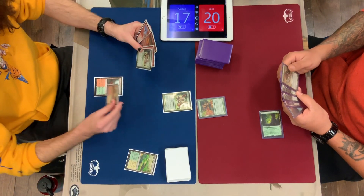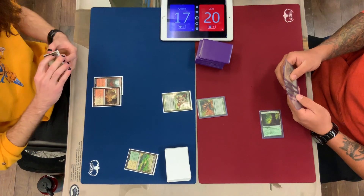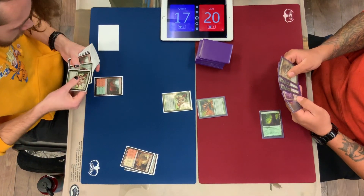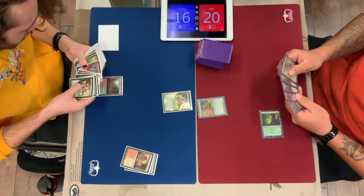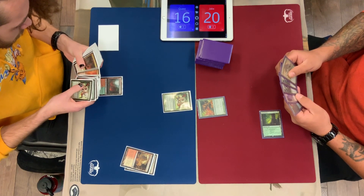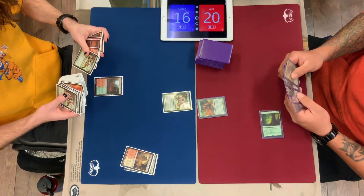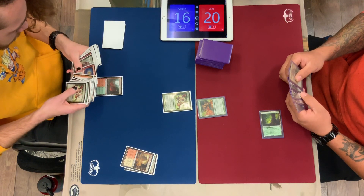If Justin just has a Bolt, I don't think this matchup's going to be great for Jacob. They both have huge clocks, but Queen just happens to also have a lot of creature removal that incidentally also does damage to face. Jacob really has no way to interact with this outside of Spellskite out of the sideboard, maybe some number of Spell Pierces — things along these lines.